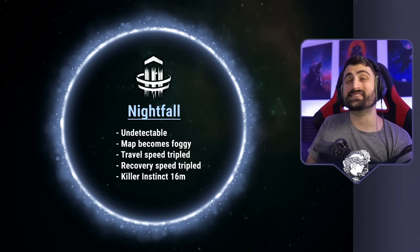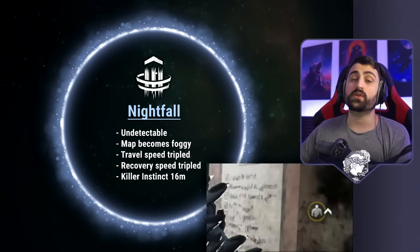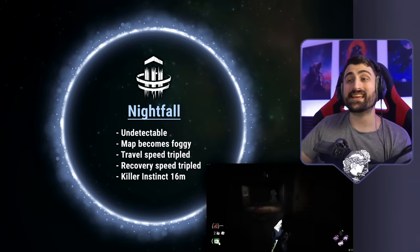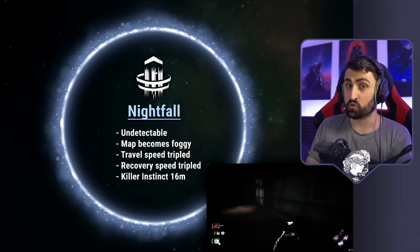Nightfall is what makes the Dredge actually really scary and potentially very strong if used correctly. It is a time of the game where he becomes undetectable — no terror radius and you can't be seen by others. The map itself becomes foggy and dark, survivors can't see very well ahead of them, which is really cruel for new players.